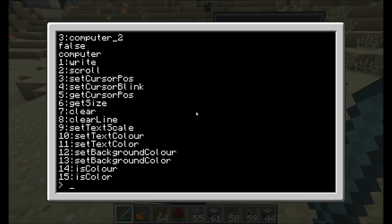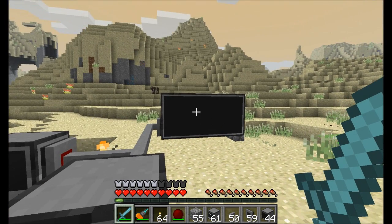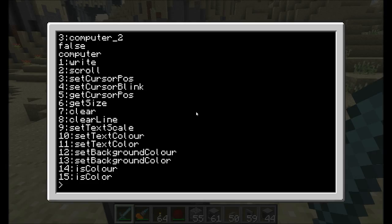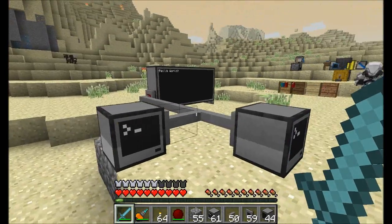So now that we know how to detect and determine what's connected, how do we interact with these guys? Really not too hard — we can just run peripheral.call(). Then we tell it which peripheral we want to talk to — I'm going to tell it to talk to monitor_two — then tell it which function to call. I'm going to call the write function, which will write some message to the monitor. We just add another argument: write 'Hello World.' When I run the demo command, we should see Hello World show up on the monitor. Boom — Hello World! So that's how you interact with remote peripherals.